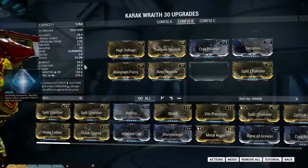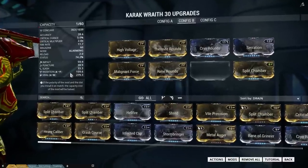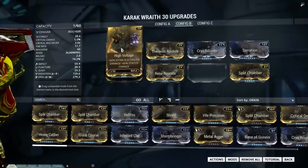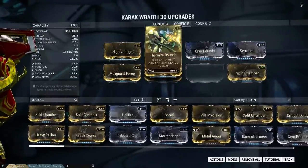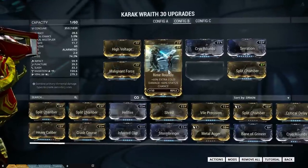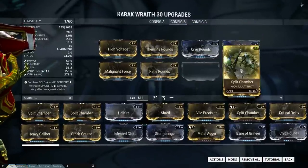The next build is a Radiation Viral build with some extra Serration as well, and Split Chamber for the multi-shots. On the left side, the status chance is even higher, so this build is maybe in some eyes better.